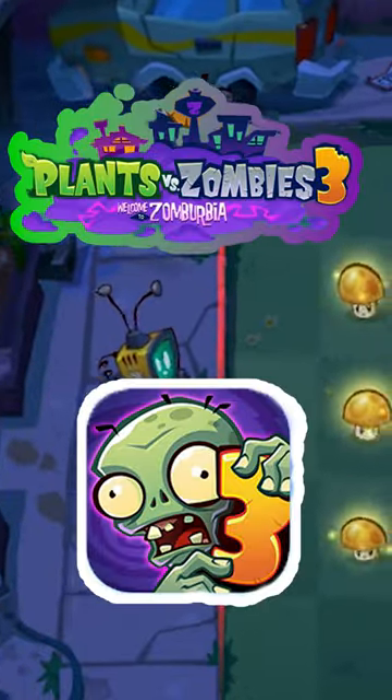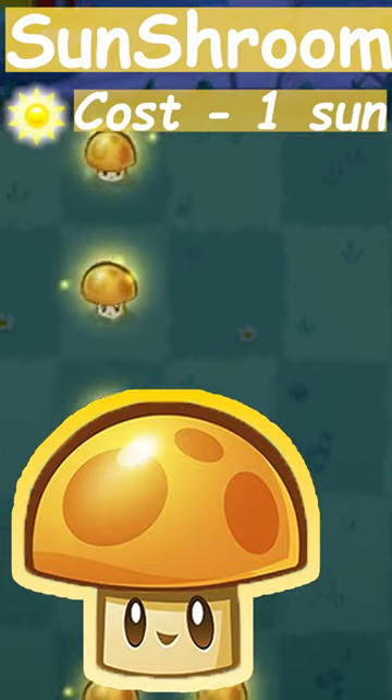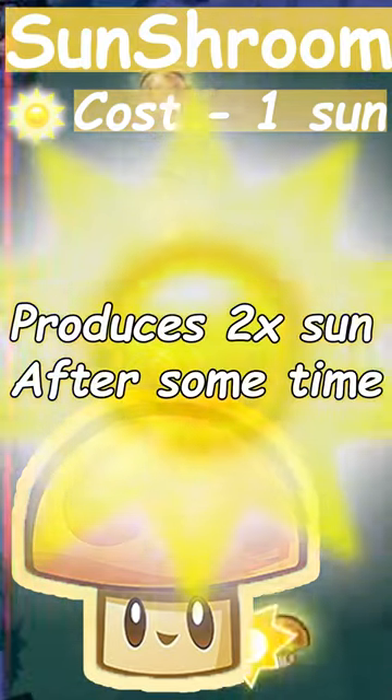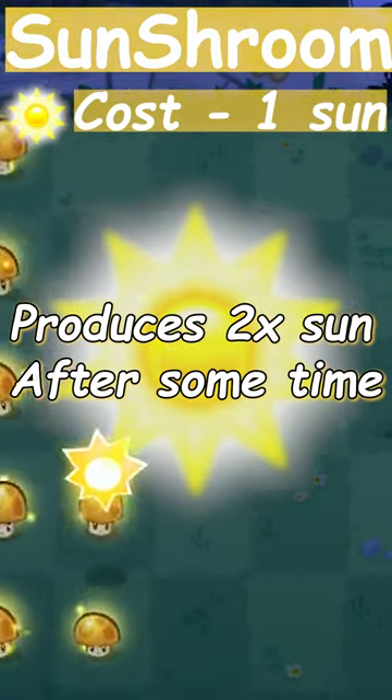Introducing Plants vs. Zombies 3's first update, adding Sun Shroom. For the cost of 1 sun, Sun Shroom produces 1 sun and then will produce 2 sun after being planted for a while.